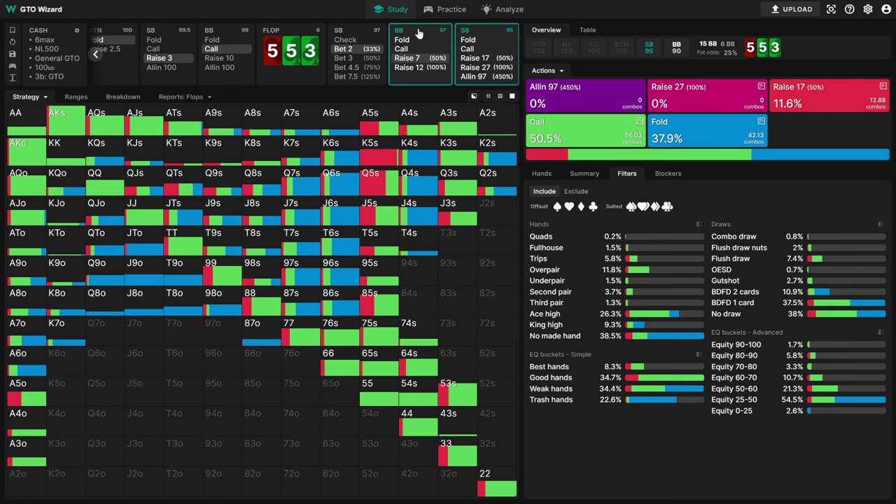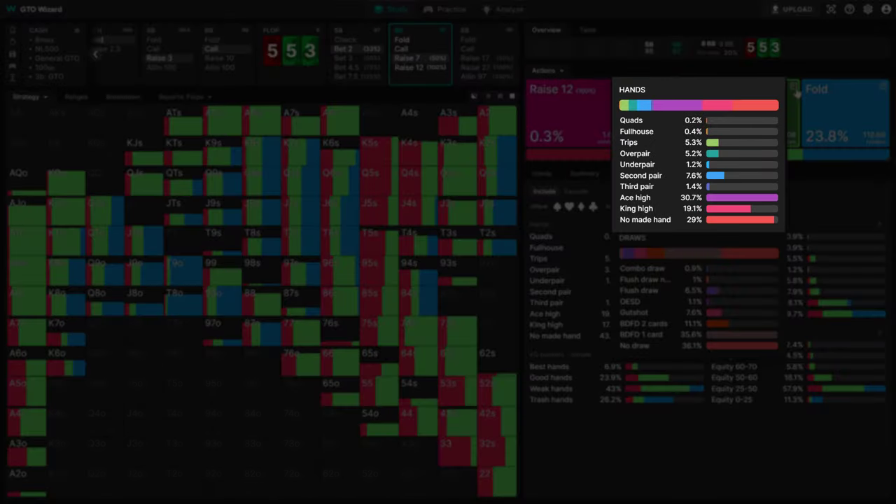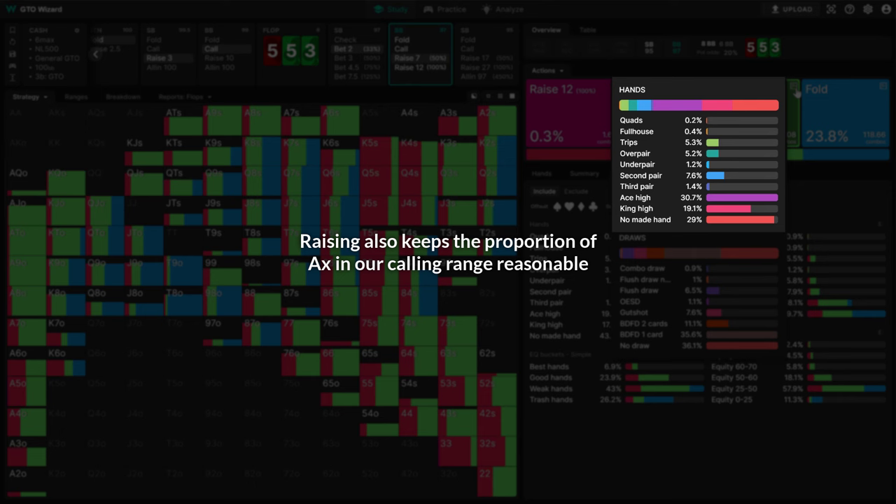But most importantly, by raising our weakest ace-x and king-x at some frequency, we avoid saturating our calling range with high cards, making it much easier to defend versus a turn barrel.